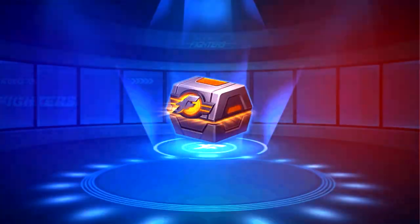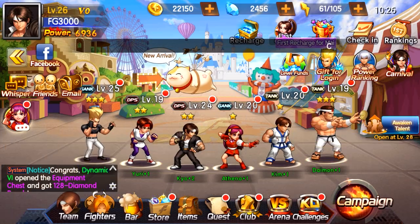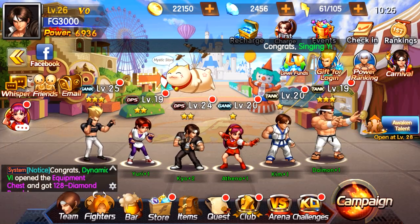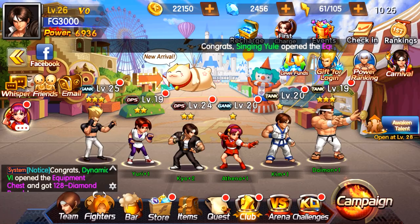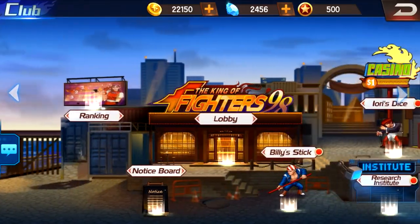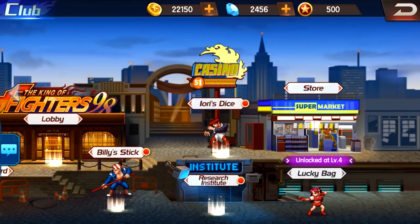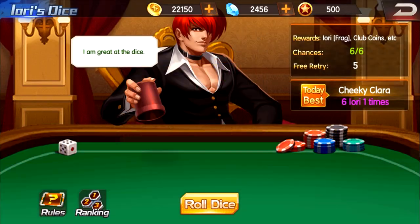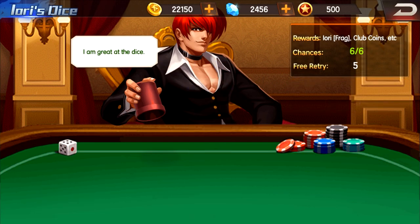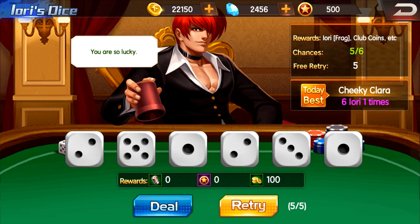There's an equipment chest system in the game. There's also a guild system called the Club. You can go in and donate to your guild. You can do special little mini games to get different fragments, equipment, and materials throughout the game.